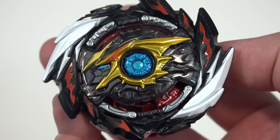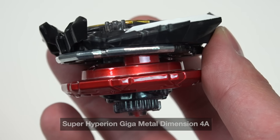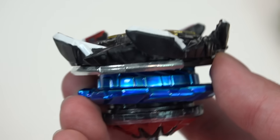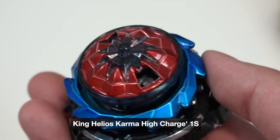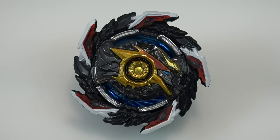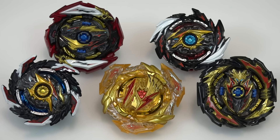The fourth bay we have is Super Hyperion, Giga, Metal Dimension, 4A attack chassis. Metal Dimension is the new part here — we haven't seen this before. You get your metal spring lock for the driver. For the fifth bay we have King Helios, Karma disc, High Charge Dash, 1S chassis — so this is also a sparking bay. Charge is already such a good driver and then adding Dash makes it practically unburstable, and then you also have it in the High form. This version is actually better in my opinion than Charge Metal.